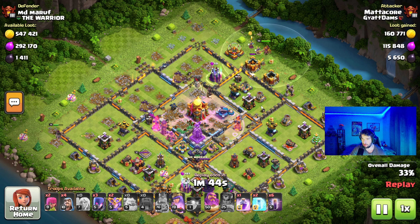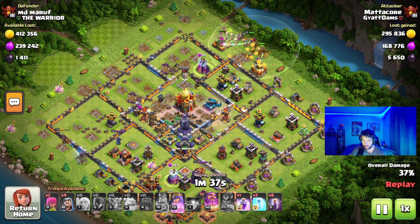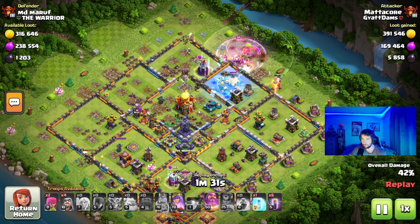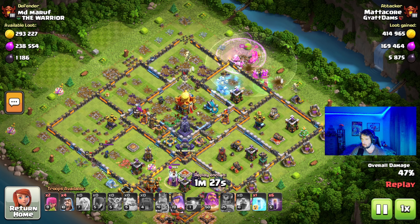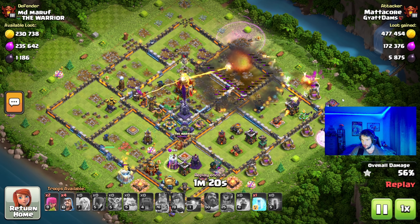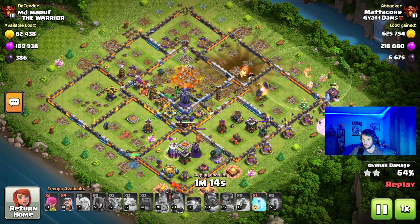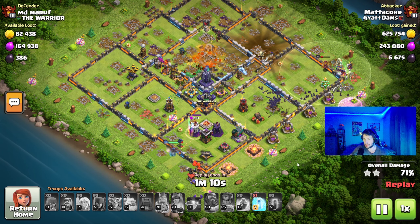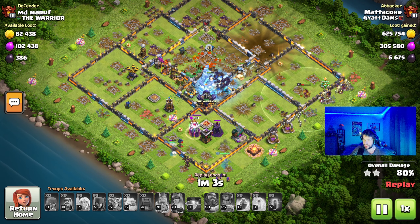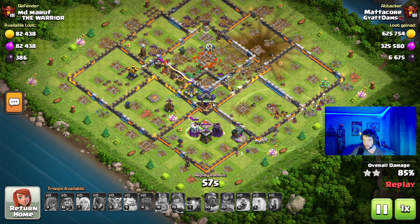Now it's time for the rest of the troops. I throw in the Grand Warden and Super Witches, and regular Witches. This is where we really make a mark and try to get the 3-star. I end up Raging them right there, and I freeze that air defense. I throw in the bat spells — they're going around, tearing up these defenses. That Monolith is going to be a real problem. The bats are getting a good amount of the defenses that are not splash damage. I think the bats really played a pivotal role in this attack. I end up freezing that Monolith, but the multi-Inferno shreds the bats.